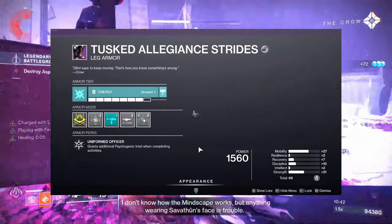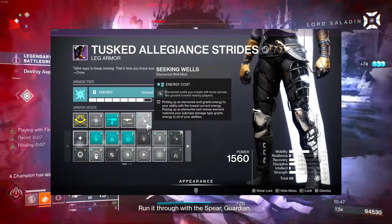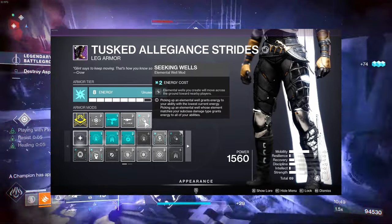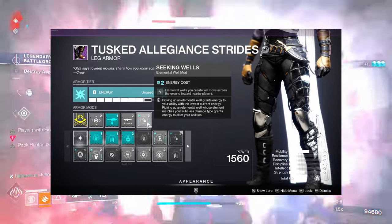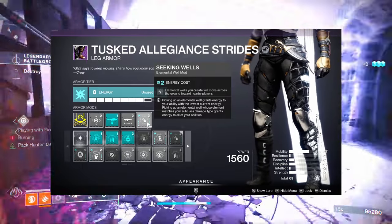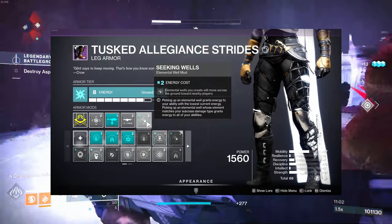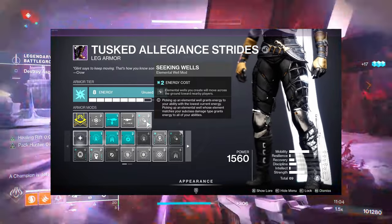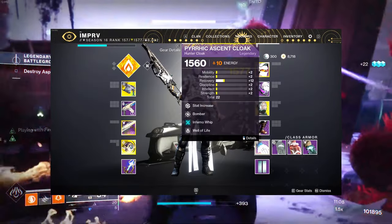For the boots we have arc boots with Seeking Wells. This is really helpful in in-game content — since you're chucking knives at medium range and these knives don't fly perfectly at range, Seeking Wells pulls the elemental wells toward you so you don't have to run super close to enemies.